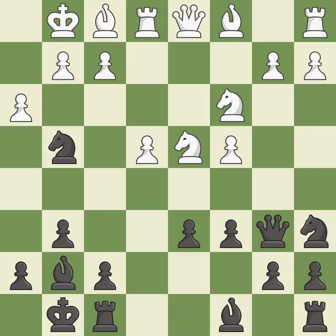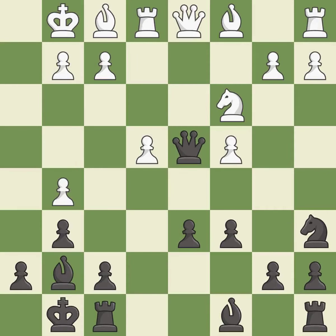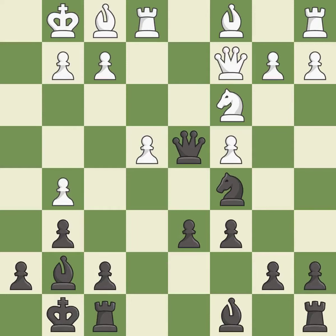This activates a piece and simultaneously wins time by attacking an opposing knight. This is an equal trade. It is the last book move. This allows the knight to control more squares — it is best. This develops a queen off its starting square, getting it into the action.